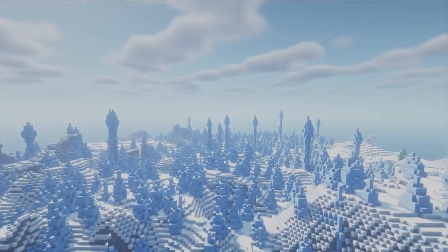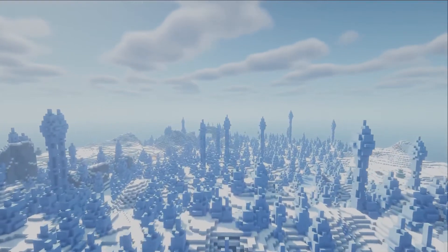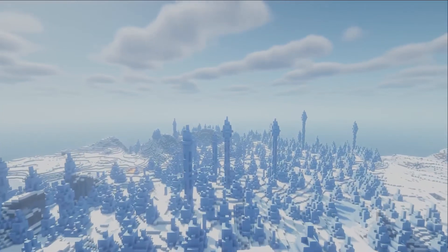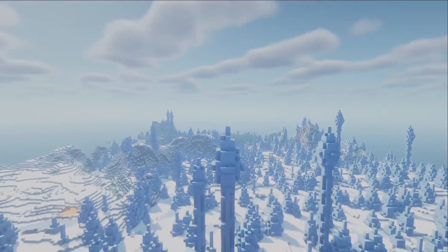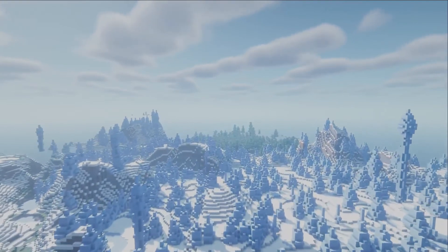Upon first glance it's easy to see why somebody would avoid building here — it's a very busy biome. Most people brave enough to build here always build some big ice tower, but today I want to try a different idea. I want to blend two themes that go really well in this biome: elvish and a winter cabin theme. So let's see what we can do.